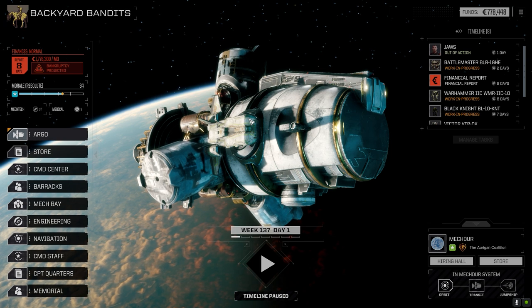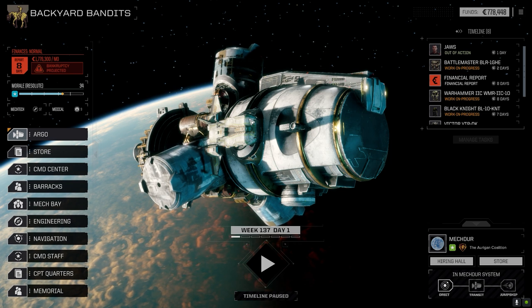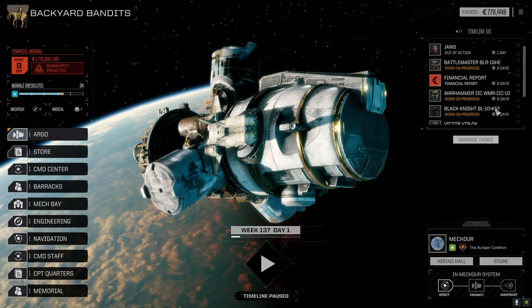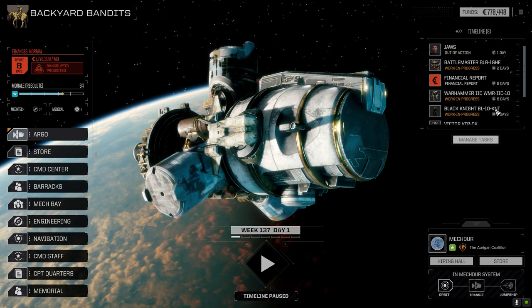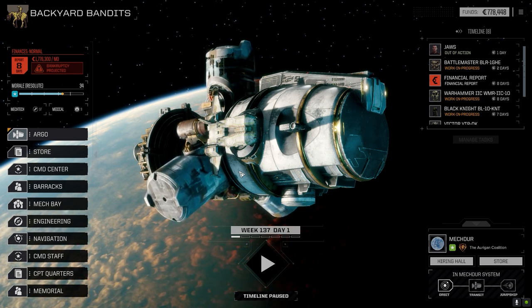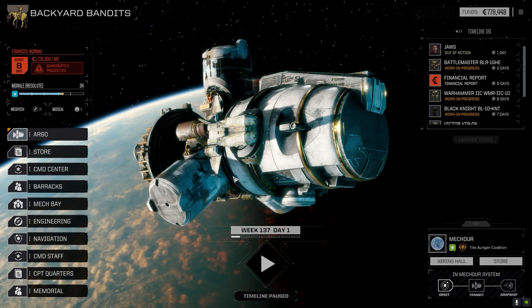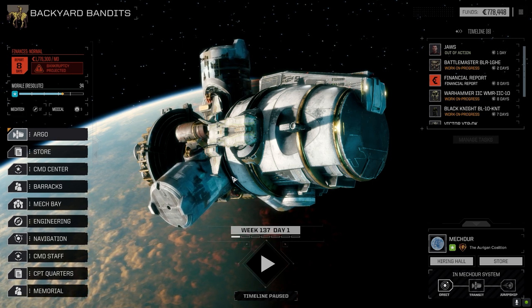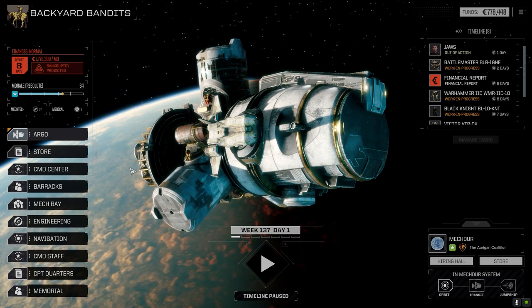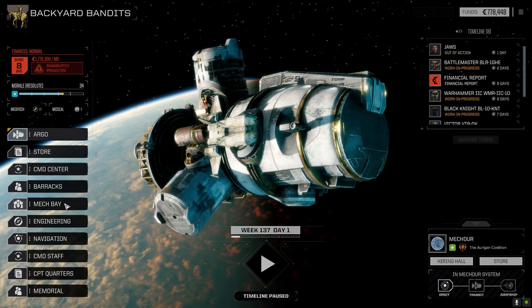Welcome back to the channel and another episode of Backyard Bandits. I've been away for a while — I'll explain why once we get down to the planet's surface. We did jump planets and I updated RogueTech, but when I updated it, it required a settings adjustment. I forgot to turn on planet difficulty by planet type and not unit, so we're on a forest skull planet.